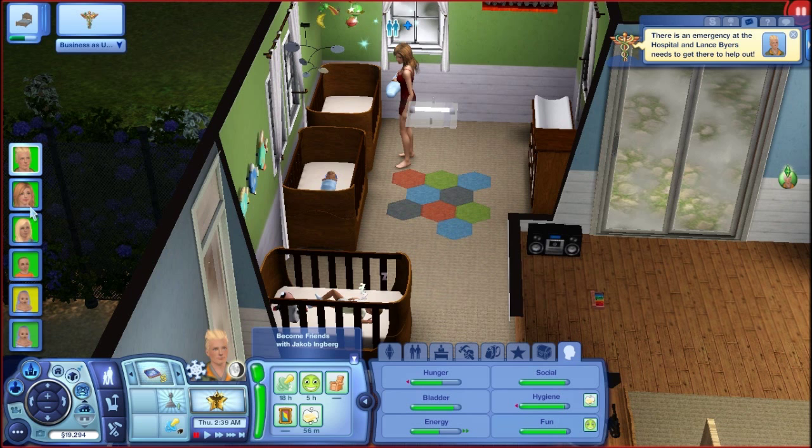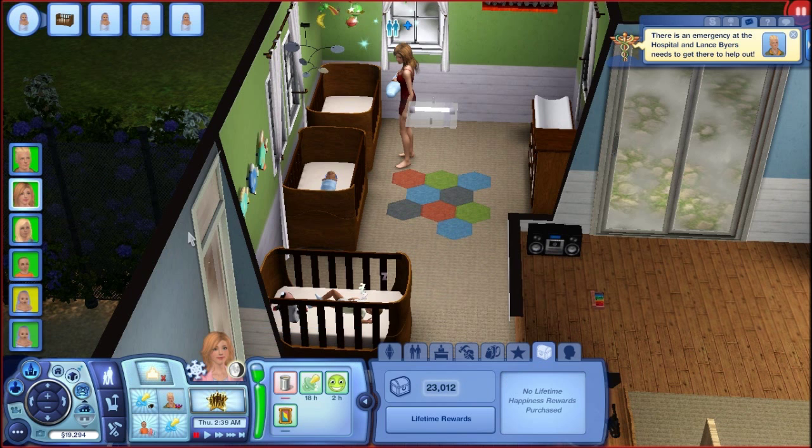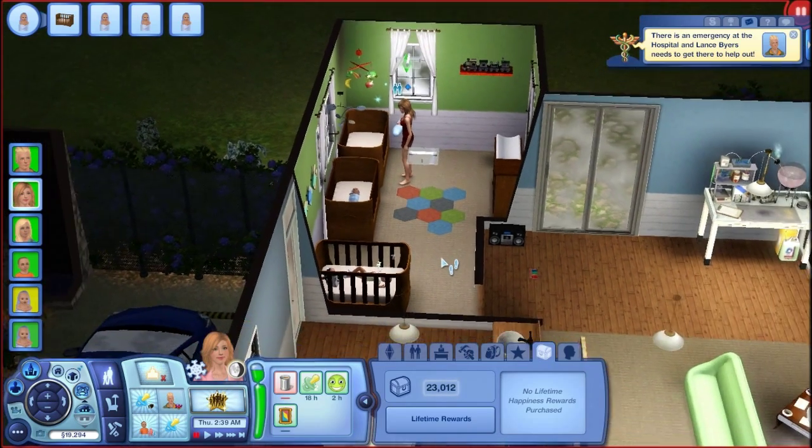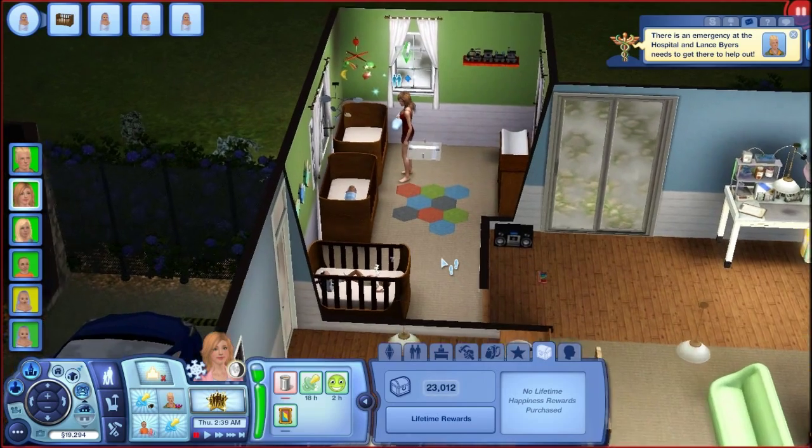Lance and Destiny are both at about 22,000 lifetime happiness reward points. If we get to 30,000, it'd be awesome because then we could get another inheritance, which would boost up our money. I did find a nice house that we could move into, but we're going to need quite a bit of money in order to do that. That is the plan for now.